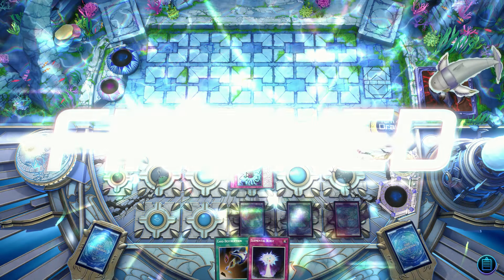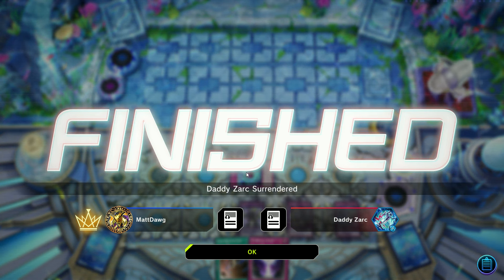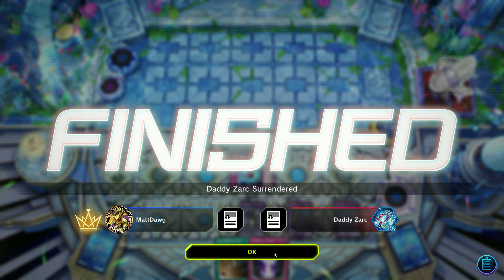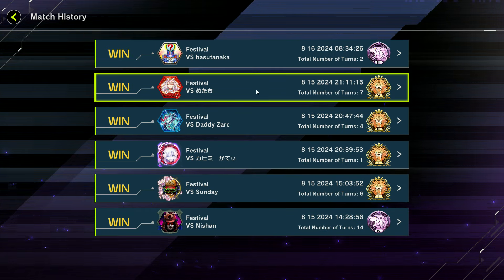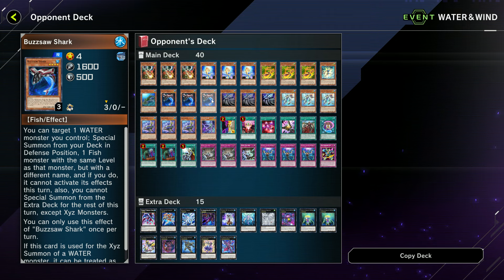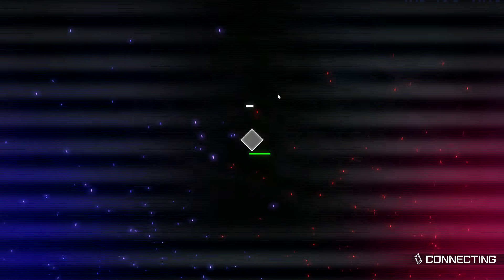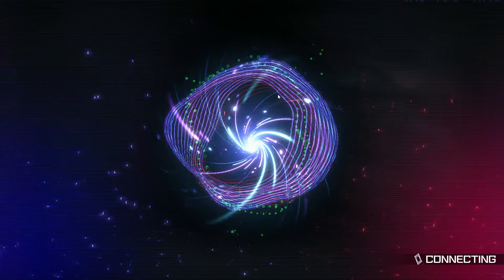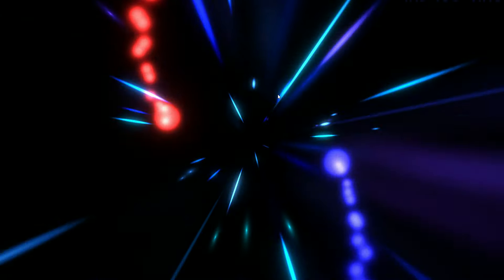Obviously I could have just used Card Destruction to send Elemental Burst and then Rollback copy Elemental Burst, but I probably would have waited until the next turn because I was able to stall for a couple turns before getting a lot of value off that Card Destruction. Opponent's deck — another fish deck. A very fishy situation. I've been having fun with Paleozoics for sure.